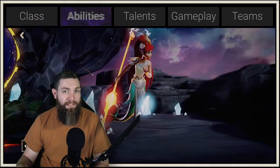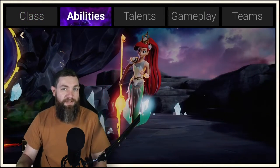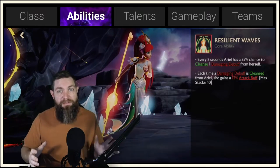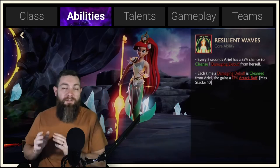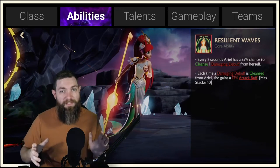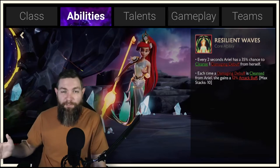After class, we're going to be looking at her abilities. She has three abilities, and every character is going to have three abilities. These level up every time you open up one of those four-star or five-star shards to get those signets to put back in.